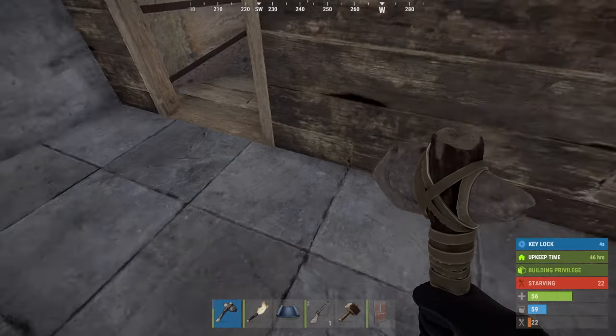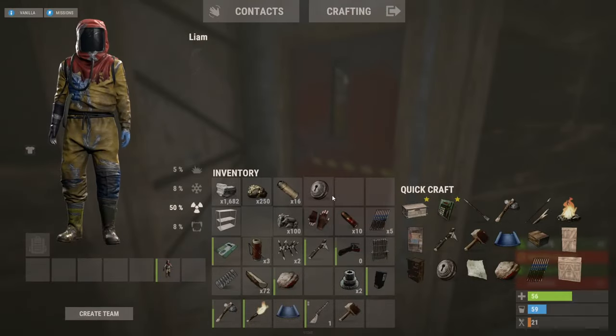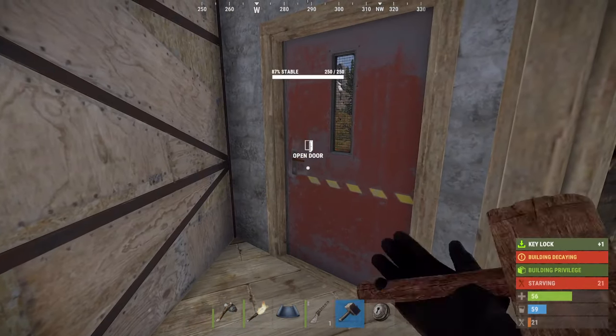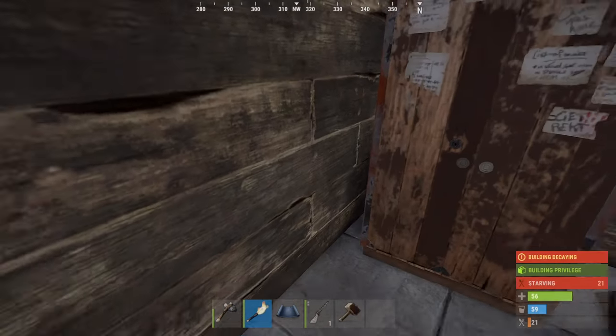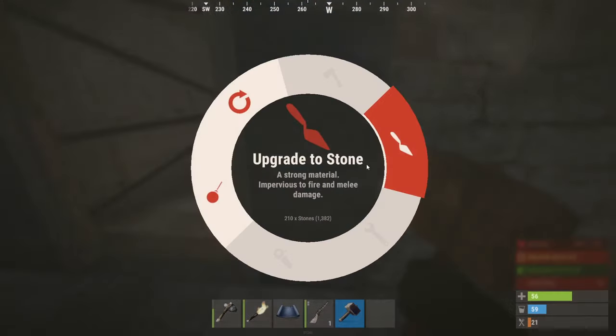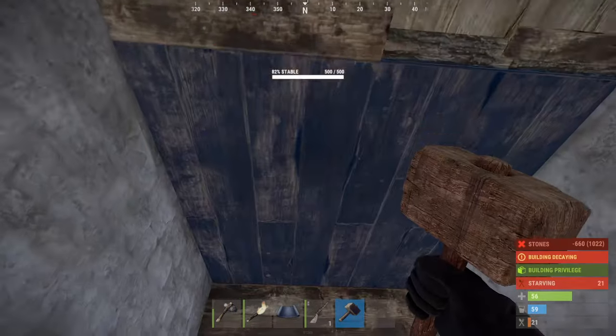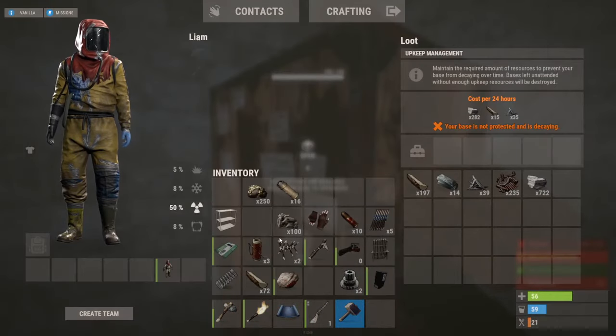We can still upgrade a lot of the base into stone — we still have quite a lot. Let's put the door. Base is technically sealed, let's get ourselves the key lock. Base is built — lovely. I don't know if I'm gonna run around with the water pipe actually; I should probably just make myself a few bows and not risk the only gun I have. We're out of stone so we're gonna farm next. We're gonna do a lot of farming.